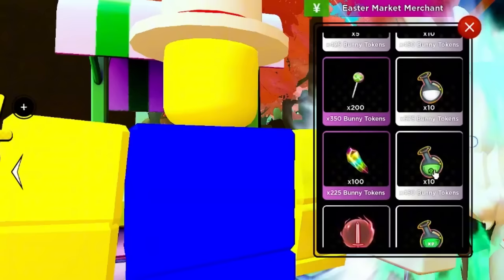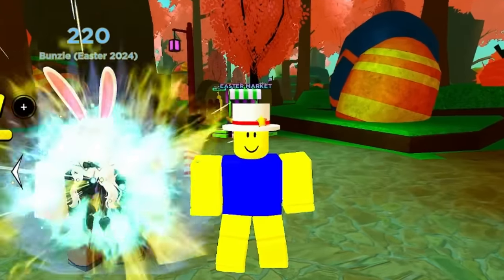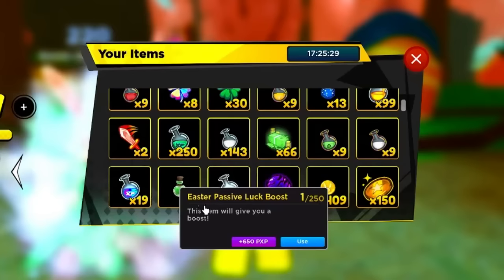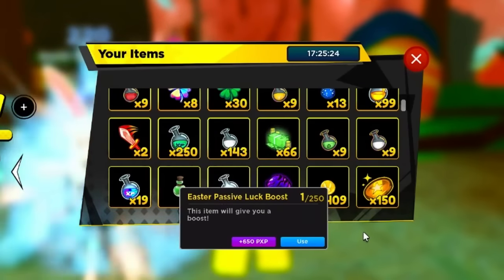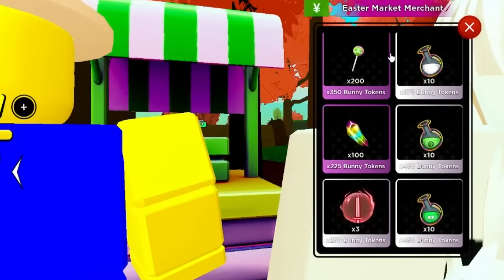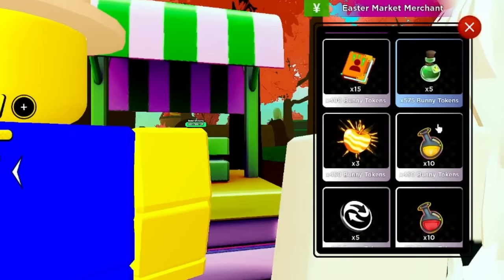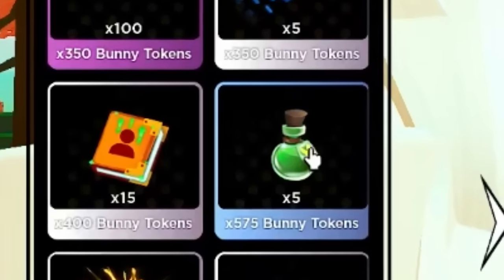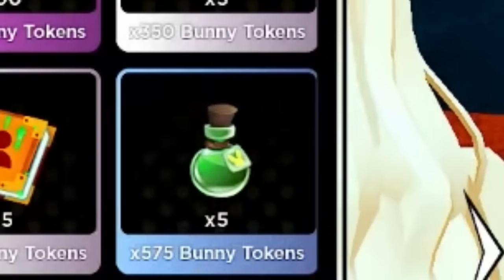If you scroll down in the Easter market, one of these potions gives you increased chance of getting a good passive. If I go to my inventory I can see exactly which one - it's going to be this one, it says Easter Passive Luck Boost. At the Easter market merchant, you want to purchase the one that has a bunny icon on it - five potions for 575 Bunny Tokens.